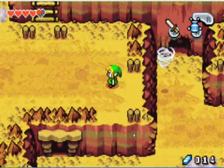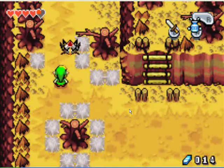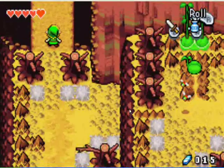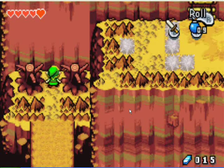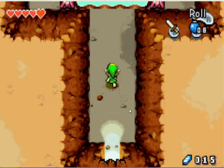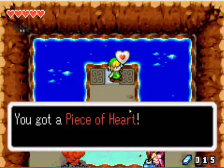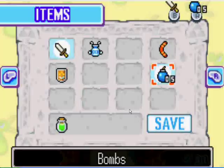From here we're going to head all the way up to the top and over. You can kill the tektites if you want, otherwise just keep heading up and you'll be at a new area called Mount Crenel. You'll see another suspicious rock-looking thing — bomb it and head through. Now we're going to need three bombs, so place them all in those little cracked blocks. You can get Heart Piece number six now.